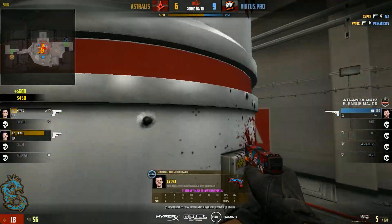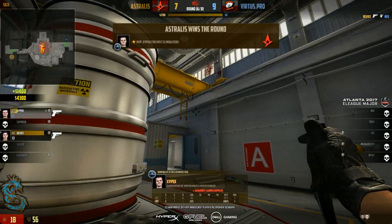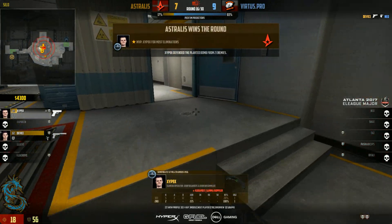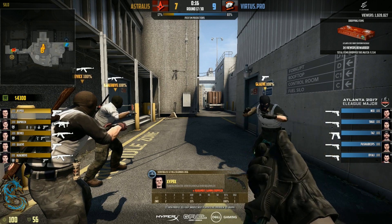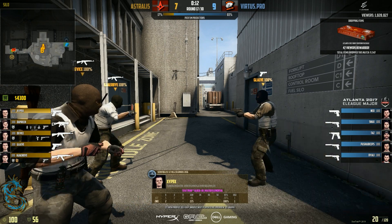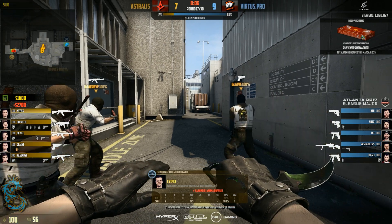As X here hits a couple of crazy shots, the rounds seem to be doomed for Virtus.Pro at this point. But that kind of half-gamble in not being at Heaven — so that you spot the guy killing your teammate in Yard — essentially gave Astralis an entire one-man lead that round, so that they could snowball that into an easy victory. That can make all the difference. However, you can't really know that because it all depended on how ballsy Astralis is going to play T-side.